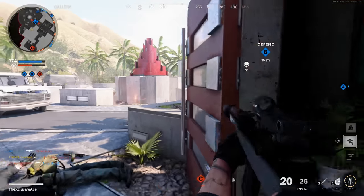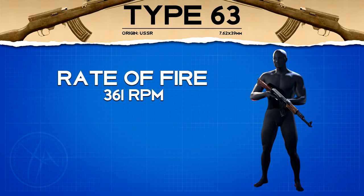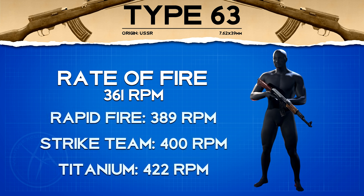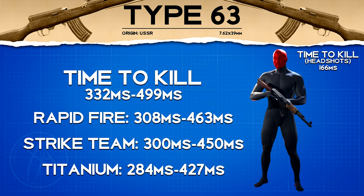As for rate of fire, our base potential is 361 rounds per minute — keep in mind this is semi-auto, so it depends on your trigger finger. Various barrel attachments change your rate of fire: the Rapid Fire barrel gives 389 RPM, the Strike Team barrel gives 400 RPM, and the Titanium barrel is the fastest at 422 RPM. This means we get different time-to-kill values depending on the barrel used.